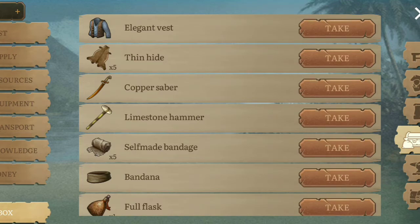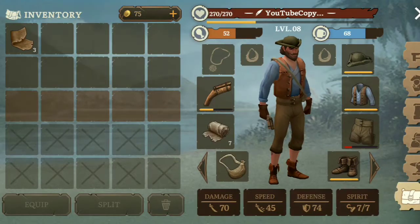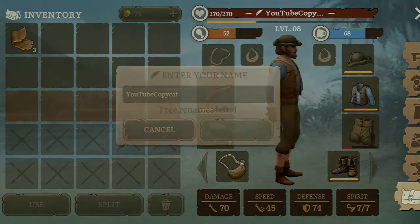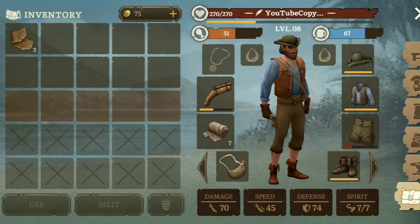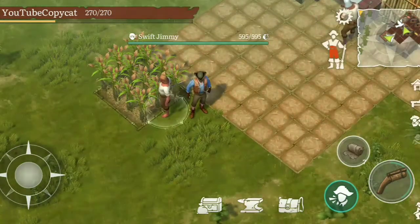We're going to take this, so now we're going to look like a real pirate. Look at this — I look like a real pirate now, don't you think? Can I change my name? I don't want to have the name YouTube Copycat. Okay, we're going to cancel that — it's just YouTube Copycat, okay.